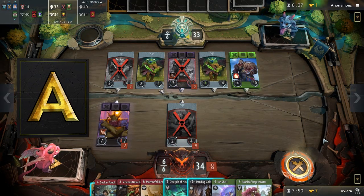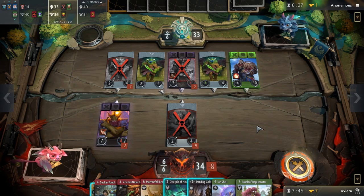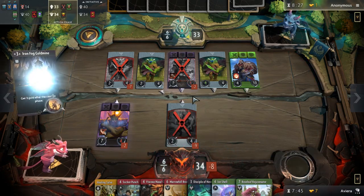A tier is for heroes that are really good but require some color synergies. Unlike S tier heroes, they require you to have decent main deck cards to unlock their full potential.